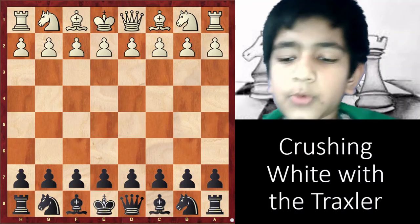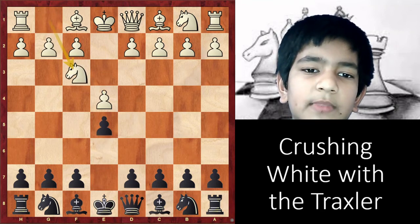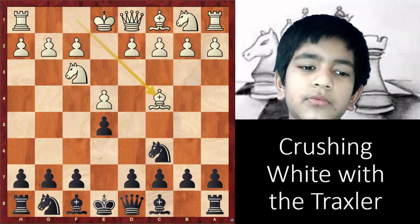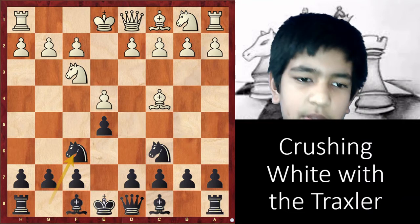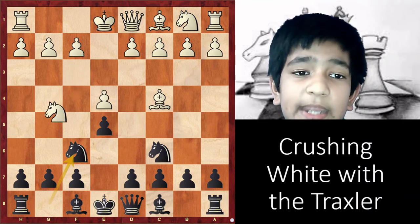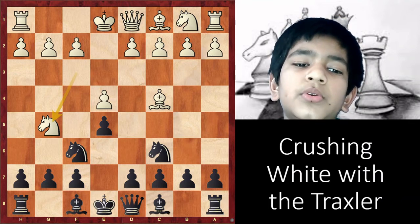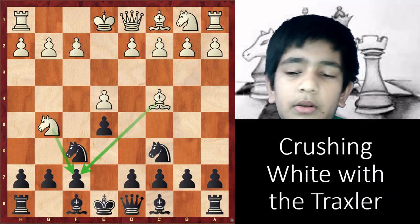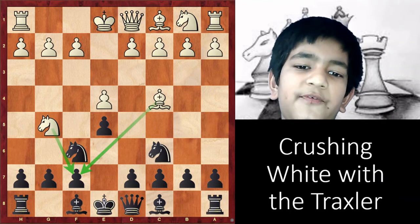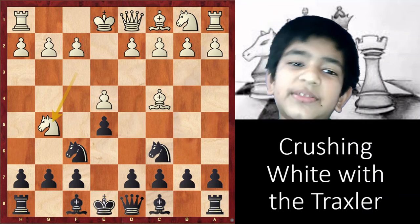The Traxler counterattack starts with e4, e5, Nf3, Nc6, Bc4 in the Italian game, and now Nf6 — this is the two knights defense. By playing Nf6, we invite white to play Ng5, double attacking the weak f7 square with both the bishop and the knight. White has some nasty tricks like the fried liver attack or the lolly attack. But what we are going to play is Bc5.